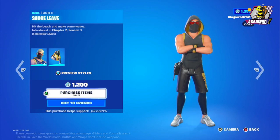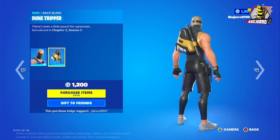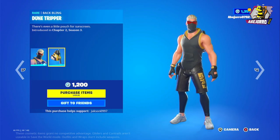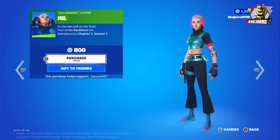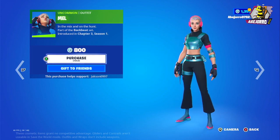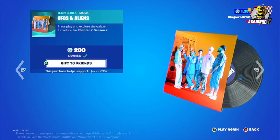Now in the daily section, we have Shore Leap in two different styles, and the back bling Dune Tripper. The price for this skin is 1,200 V-Bucks. Then we have Male at 800 V-Bucks. And then we have Blue Bulb harvesting tool, also 800 V-Bucks.